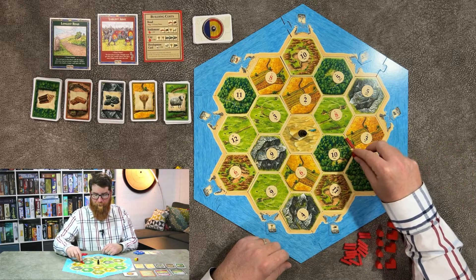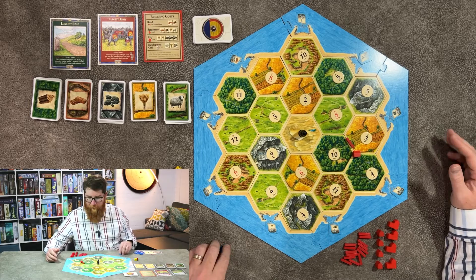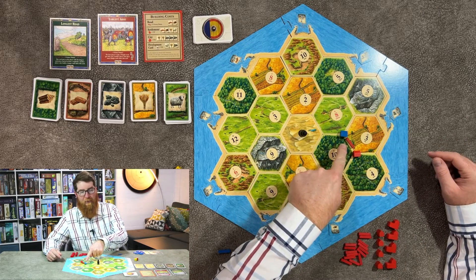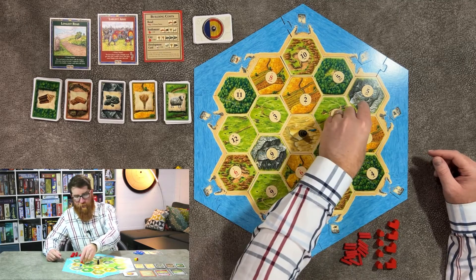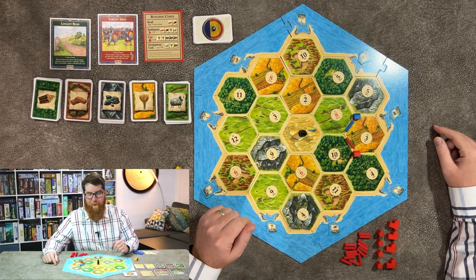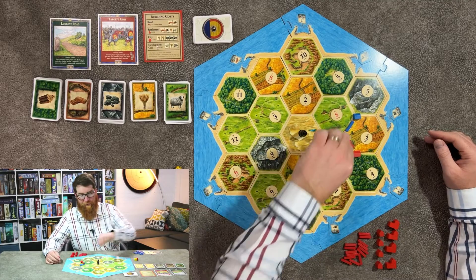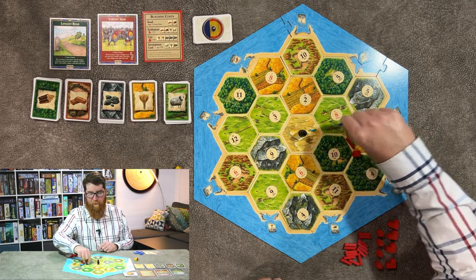For the rules of placement, you must place your settlement on any junction in between three different tiles — it could be on the corner or edges of the board if you choose. Once you place your settlement, you are going to place a road leading away from it in any direction. Roads may only ever be one road per length or side in between the tiles.